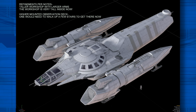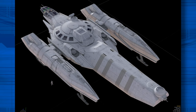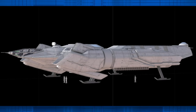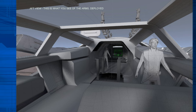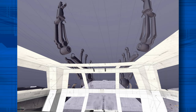Ryan continued to refine the design based on CIG's subsequent feedback. He made adjustments to the size and placement of the nacelles and relocated the fuel parts to the sides of the rear fuselage, which houses the workshop. This modification was aimed at enhancing the ship's silhouette to better reflect the rugged, utilitarian essence of Anvil Aerospace. The challenge was to resize the nacelles — making them smaller as per CIG's request — while ensuring they remain proportionally balanced for VTOL operations.